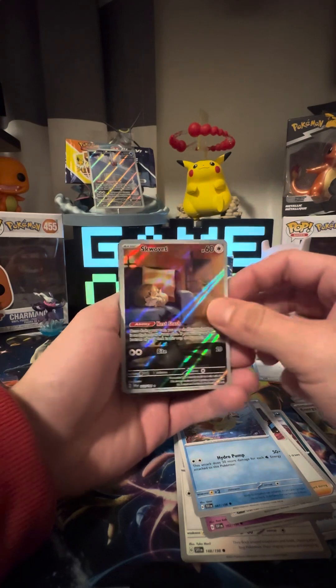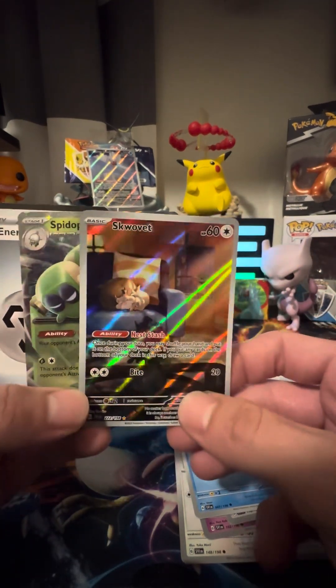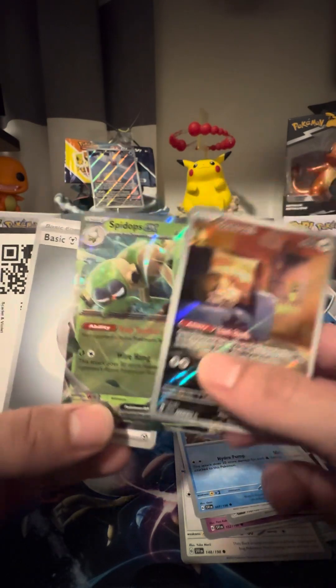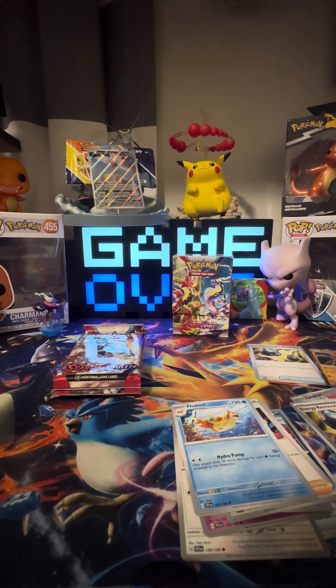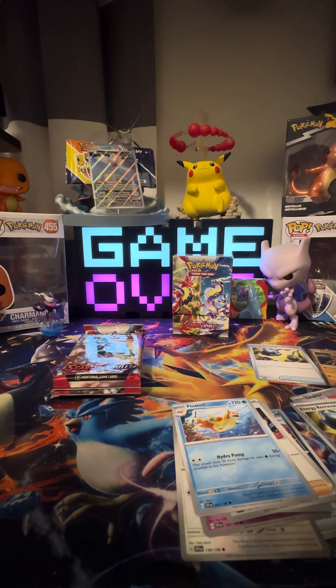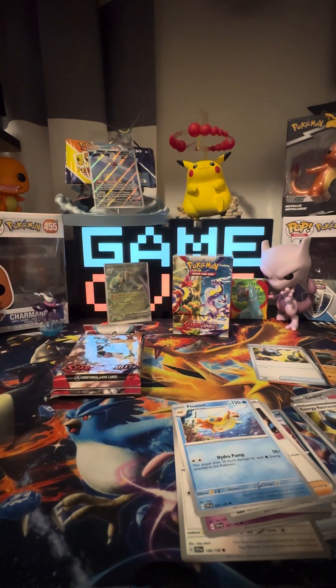We got an illustration rare — a double hit! We got that nice little Corvette and a Spidops EX. Here's your code card. I do have sleeves next to me — I know some people who do card videos never have sleeves, but we are prepared, my friends.